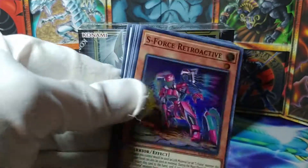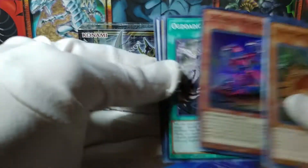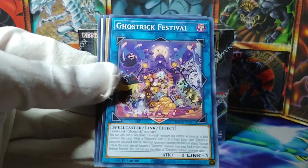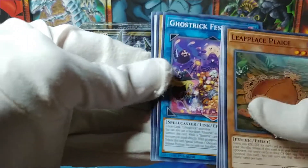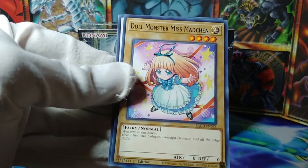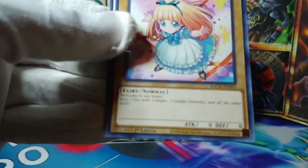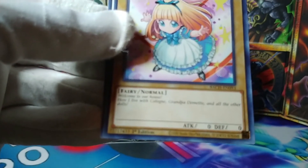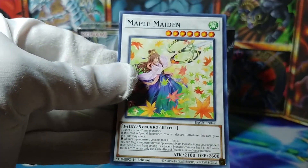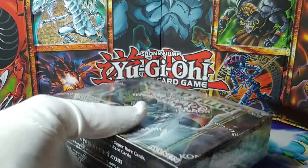That's kind of neat — a very cool looking... no, it's a warrior, not even a machine. Some sort of Power Ranger, huh? Very neat. Ogdoatic Serpent Strike, and Ghost Trick Festival. Wow, there's actually a number of Ghost Trick cards. A Doll Monster, Miss Maid Hinn — interesting, a level 4 with zero attack and zero defense. 'Welcome to our house. Here I live with Cologne, Grandpa Demeto, and all the other dolls.' And Maple Maiden. So that was my first ever pack of Battle of Chaos.